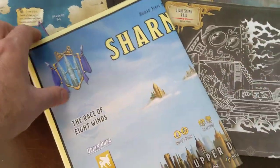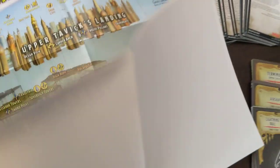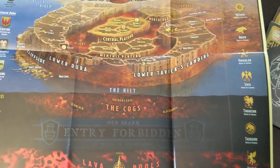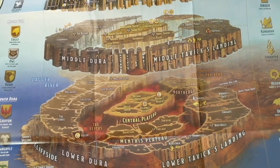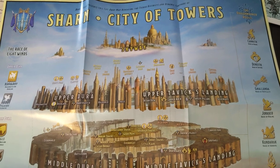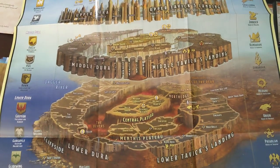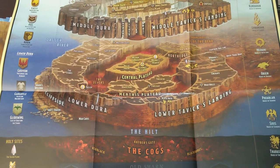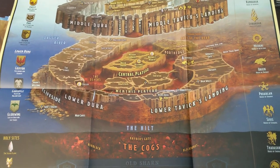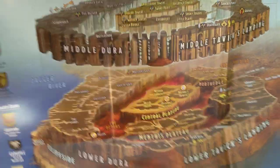There's a nice map here of Sharn, City of Towers, which is pretty great. I don't think I've ever actually seen a map of Sharn. I did play in a very long-running Eberron game in 3rd edition and I don't think I ever saw an actual map of Sharn. It blows what I had in my mind away as far as the map goes.